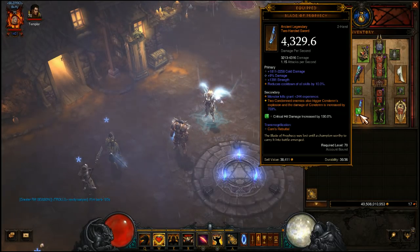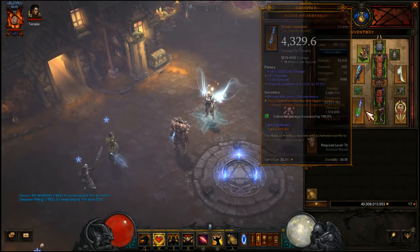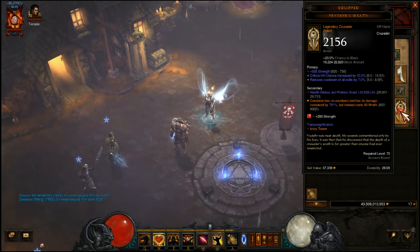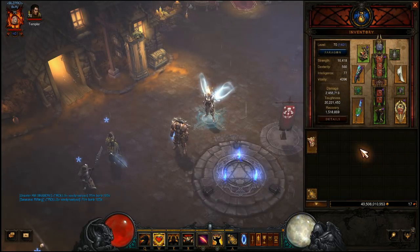That six-piece is really the workhorse of why our Condemns are hitting so hard. The two things updated along with Condemn are the Blade of Prophecy — which now has a legendary power that is multiplicative with your damage: two condemned enemies also trigger Condemn's explosion and damage is increased by a max of 800% — and then Frydehr's Wrath, which has a legendary power where Condemn has no cooldown and its damage is increased by a max of 800%, costing 40 Wrath.